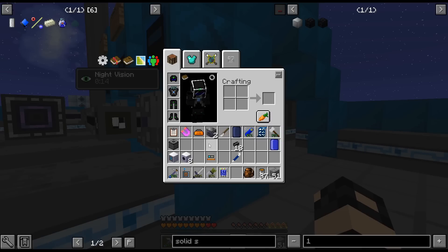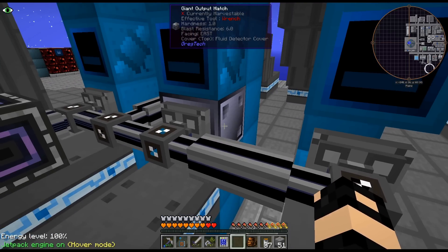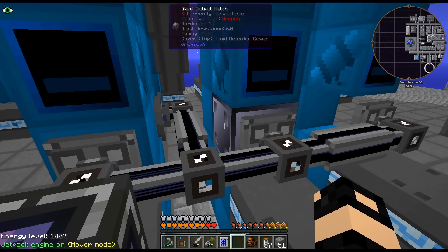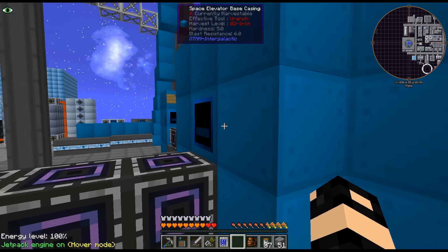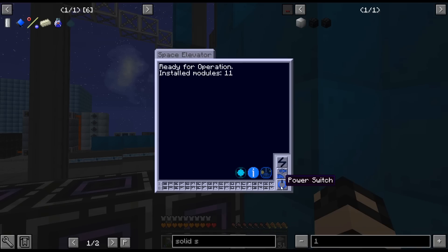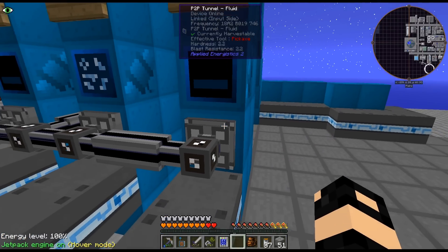There are just a couple more things we can go over. I accidentally voided a whole bunch of ethylene. Usually I replace it really quick so it doesn't break the multi-block. Okay there we go, we're good. I got a little nervous there for a second. I'm going to switch this over, though. I need to put up a new tank for ammonia.